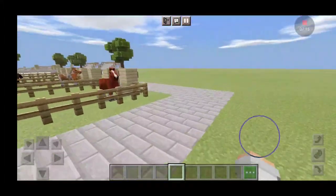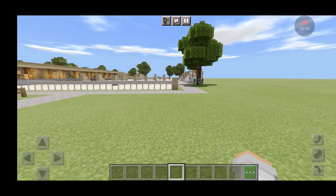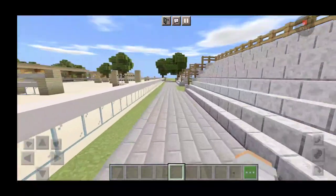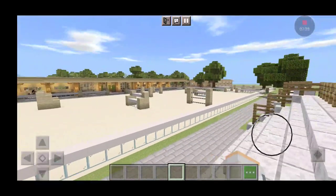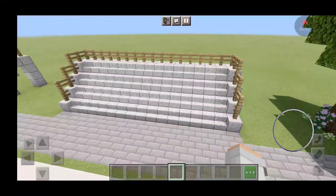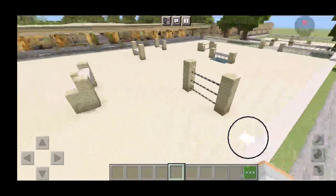And then in the back of the jumping arena we have stands — so you can come and watch if there's a competition going on or anything like that. We have two of these stands facing the jumping arena.